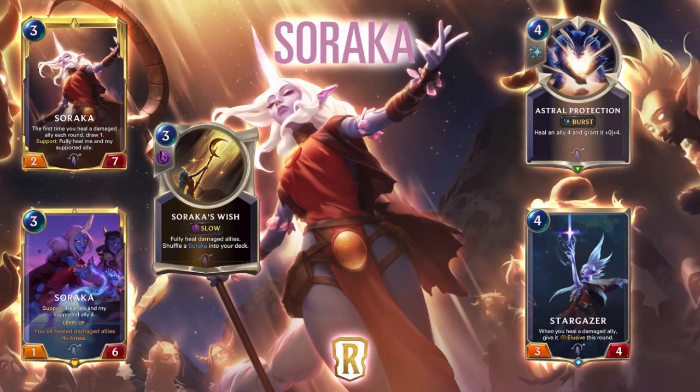The next card is Astral Protection, a 4 mana burst speed spell. Heal an ally and grant it plus 4 health. You're going to be healing something for 4 and then giving it extra health, so it's basically a heal 6 because you're never really going to heal the full 4 unless in very specific situations. Maybe Soraka or even Tahm Kench needs to heal 5 because it's at 1 health or something, and you could heal 8. But 4 mana to heal 8 is actually very strong, especially when the extra 4 gives it additional health instead of just healing what it already has. You can definitely see this being very powerful in a Tahm Kench deck — being able to keep Tahm Kench alive and completely destroying your opponents. It feels like a very easy way to win.